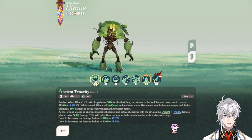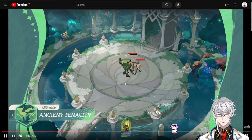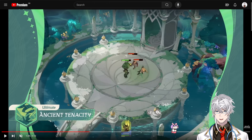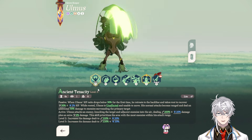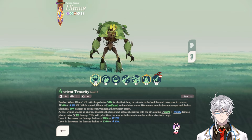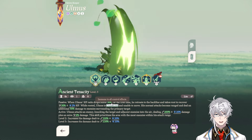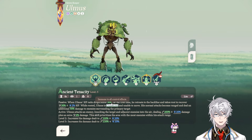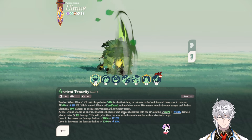Starting off with the Ultimate, we already know what it does. It has a passive component as well as an active component — this is Ancient Tenacity. The other characters are hitting Omis, and he is able to use an AoE attack to basically stun everyone. The passive is that when his HP drops below 30% for the first time, he retreats to the backline and becomes rooted — immune to all control effects but unable to move. His normal attack then turns into a ranged attack and deals an additional 50% damage to enemies surrounding the primary target, so it becomes an AoE splash.